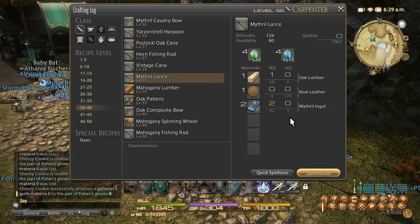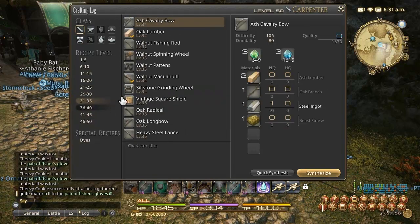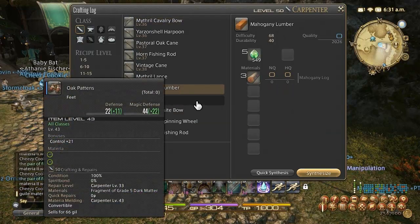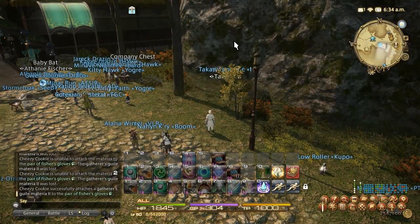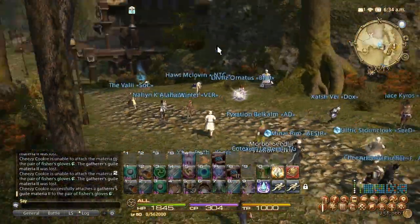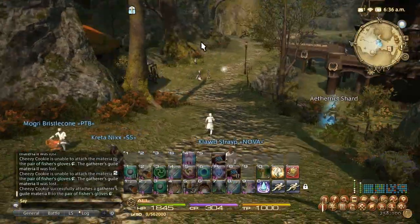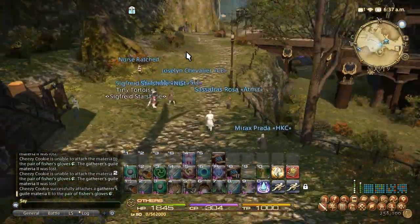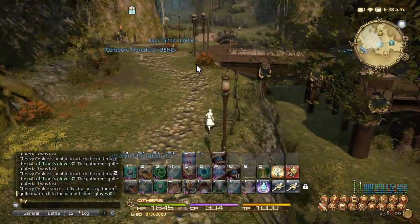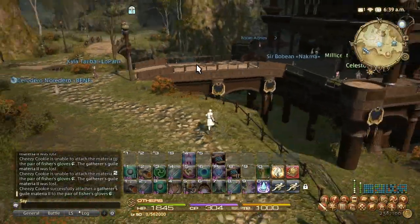From 45 to 50, you get an easy one: five Mahogany Lumber in Gridania. Just buy the Mahogany Lumber already cut if you want to save time. So that's how you go from 1 to 50. All those repeatable leves will be mentioned in the description and linked below, so if you didn't follow all of that, you can just read the quick list in the description.